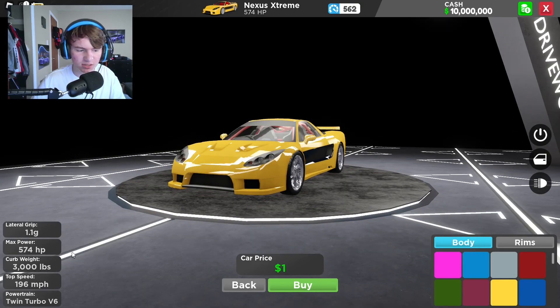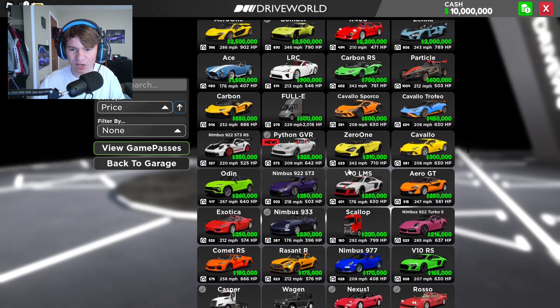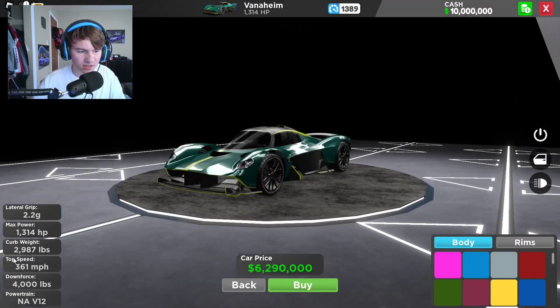Here's the weekly car. Here's the stats on it — the twin turbo V6, 196 miles per hour. I forgot to show the stats on this thing. Top speed 361. So this thing is definitely better than the Jesco. Naturally aspirated V12 — that is amazing. 1,314 horsepower.